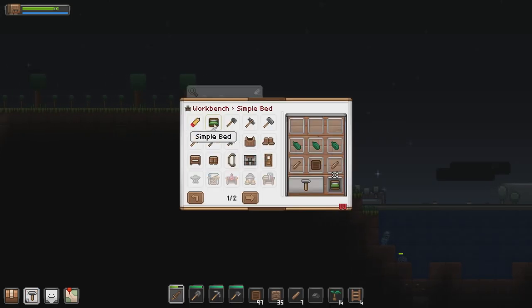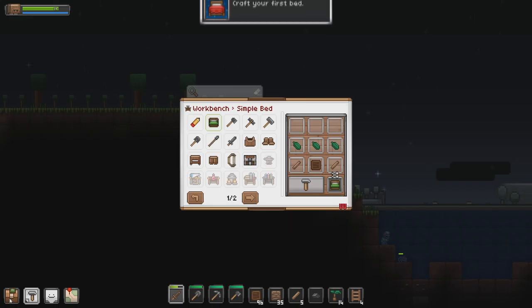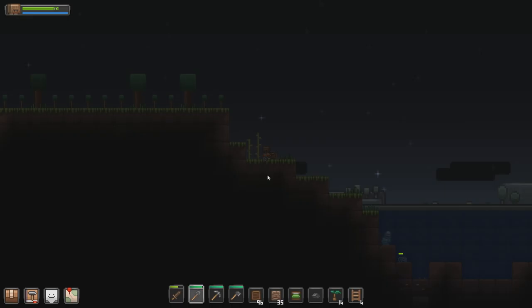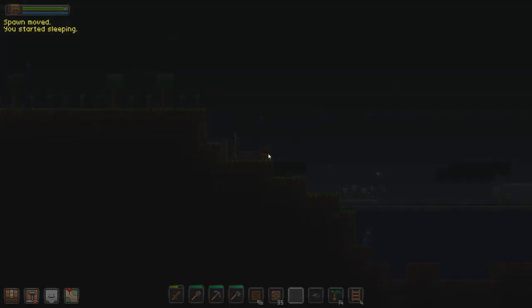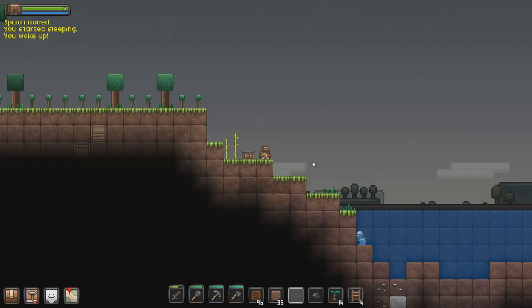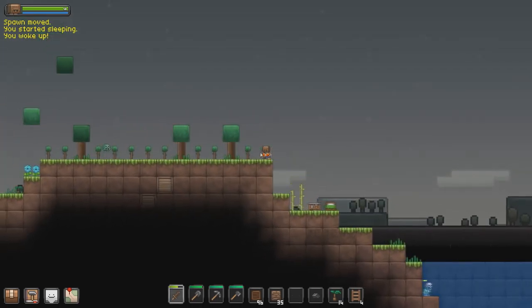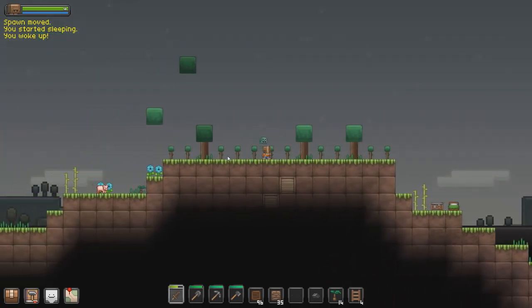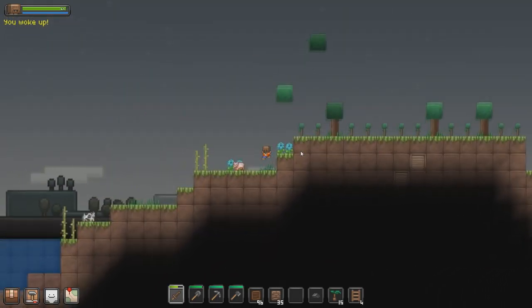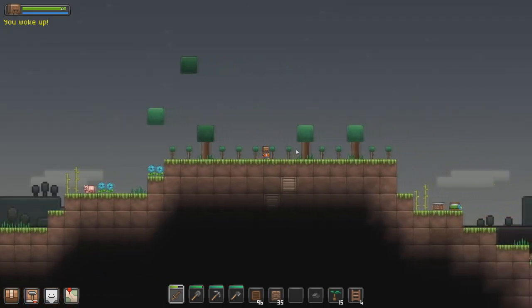I wonder if we can craft a bed. We're using leaves as our lining — fine. Got ourselves a bed! I wonder if we can use it for the day-night cycle. Can I put this here? Can I use it? Yes, we can make it daytime! That is super cool. I very much like that — that is a good mechanic that they have taken from other games, but is not implemented in a lot of other 2D side-scrolling crafting survival games.